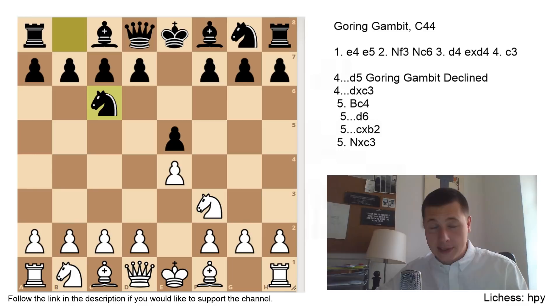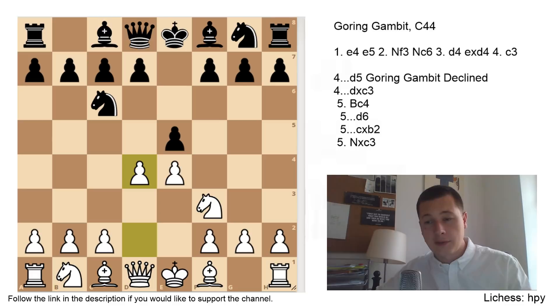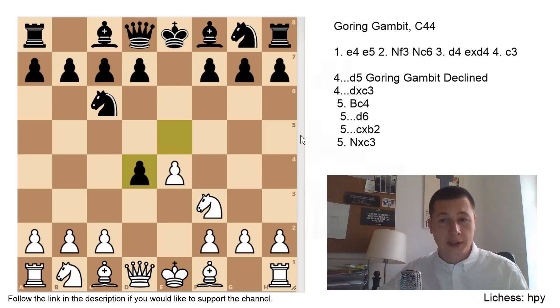e4, e5, Nf3, Nc6, and now White goes for the Scotch game with d4. If you haven't seen the introductory video on the Scotch, please do to make sure you understand the basics and see all the options White has. Today we are going to focus, after exd4, on the Gehring Gambit — the move c3.